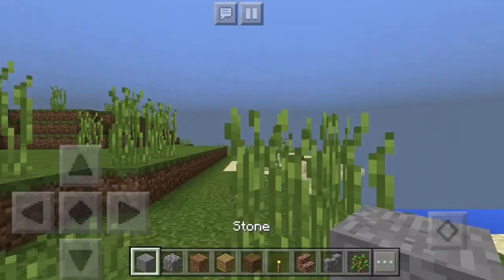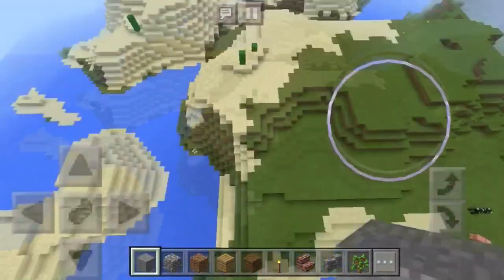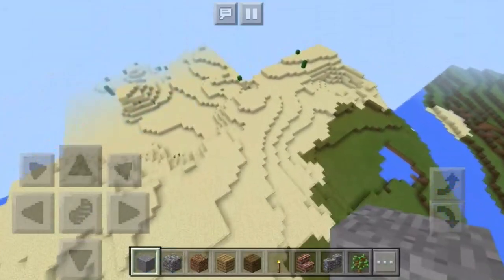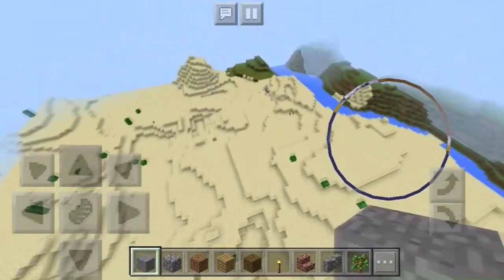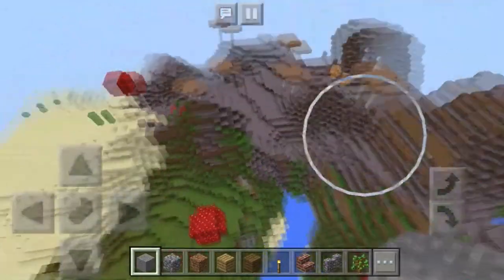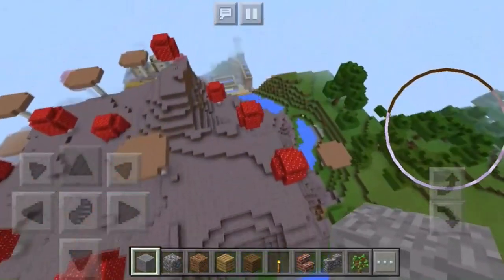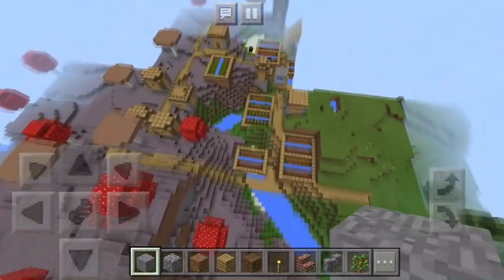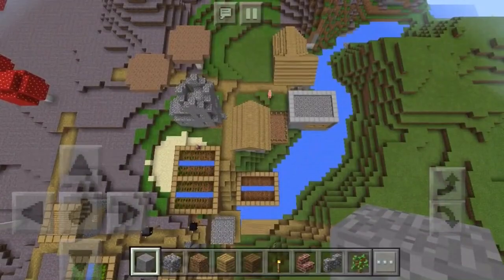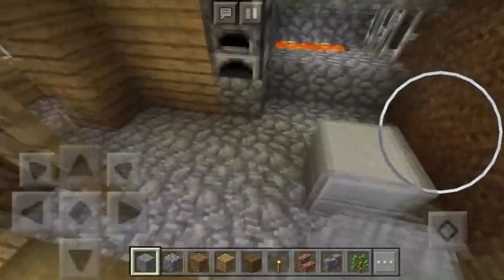If you didn't catch the seed at the beginning, it was 1754. As you can see — grass, sand, and a river. Turn left and just go this way and you should see a village in this direction if you keep going. Here's the mushroom biome and here is the village inside it. Just like the ice spikes village, there is also a blacksmith, which is always a plus.